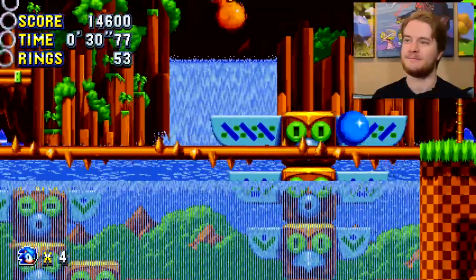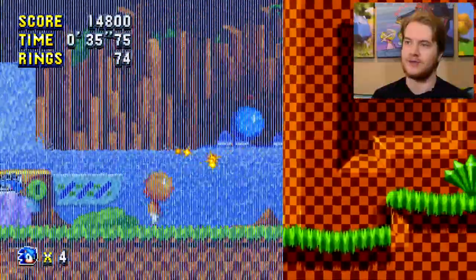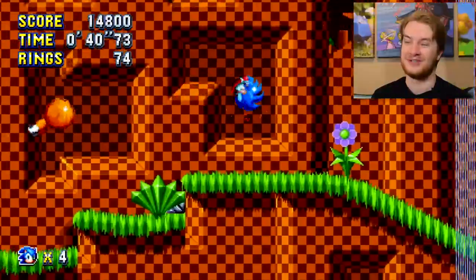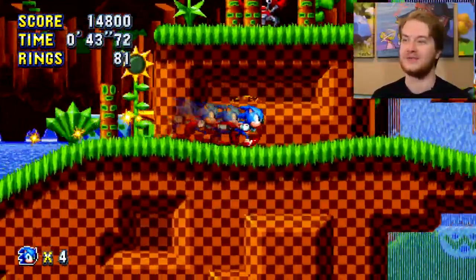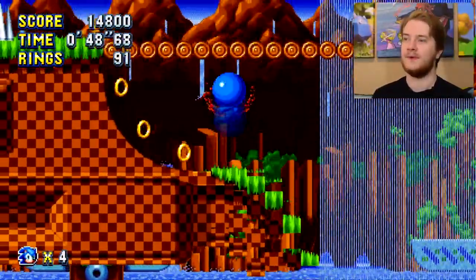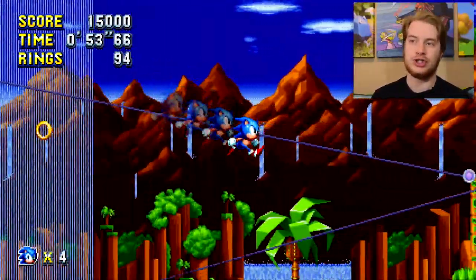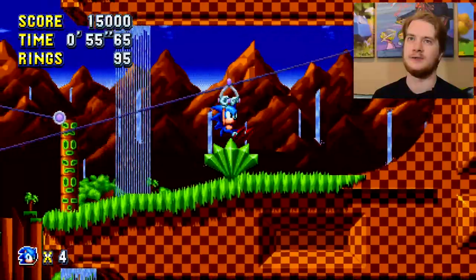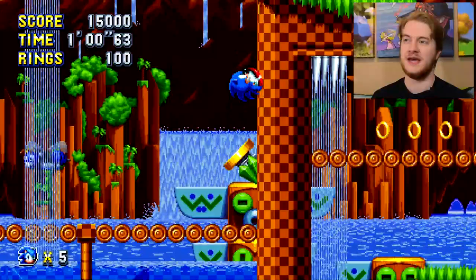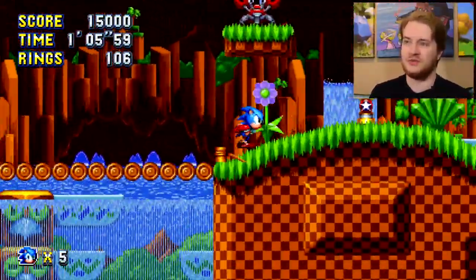You can see the Burner Bridge there, which you couldn't do with the original Fire Shield. Interestingly, when you've got a shield of any kind beyond the standard shield, you can't do the drop dash. Because pressing the jump button when you're in the air will just do what the shield does instead.